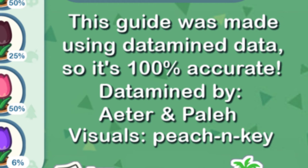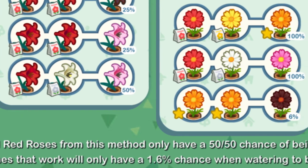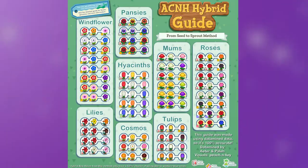Data-mined by Elter and Platt, visuals by Peach and Key. It also says down here that hybrid red roses from this method only have a 50-50 chance of being able to produce blue roses, and the ones that work will only have a 1.6% chance when watering or breeding blue roses. So if you want 100% accuracy when using these guides, be sure that you read the small print, because there's a lot of extra information about breeding flowers. It's a lot more complicated than what you just see on the surface.